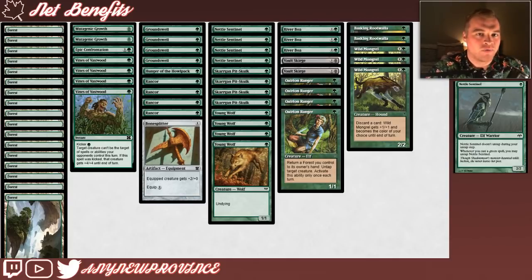Like any Stompy deck, Patrick J has a ton of powerful 1-drops. We're trying to use as many 2-powered 1-drops as possible to get our opponent's life total to 0 as quickly as we can. First, we have Nettle Sentinel — it costs 1 green mana for a 2/2 that doesn't untap during your untap step. That sounds kind of bad, but whenever you cast a green spell, you may untap Nettle Sentinel. We can also untap it with our Quirion Ranger.